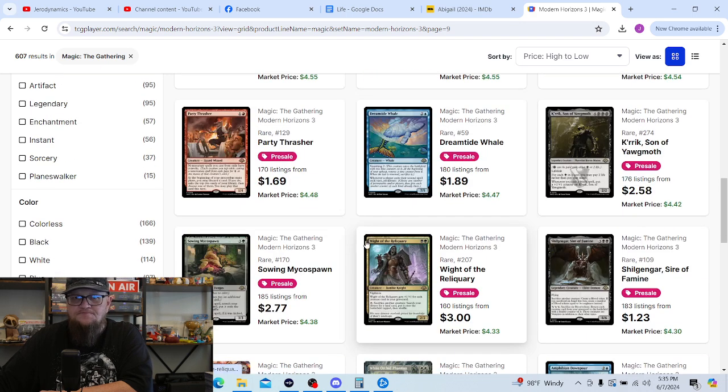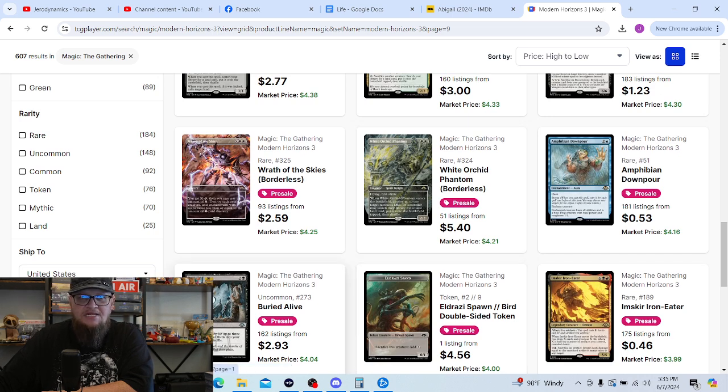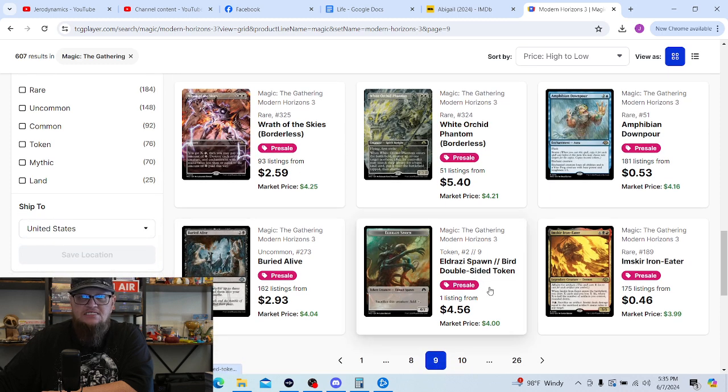I definitely want a copy of The Well. Sevinne's Micro Spawn — yeah, I definitely want a copy of that; that's cool. Wrath of the Skies — I need to get a copy of that. This is the Richard Kane Ferguson White Orchid Phantom — I want to put it in my Spirits deck when I build that, and I need a copy for Commander. Amphibian Downpour is pretty cool; hopefully get a copy of that. Buried Alive in foil would be nice — I have the original Weatherlight version but this one in foil would be great. Eldrazi Spawn tokens in foil — those are going in the deck I'm going to be building, so those would be the best tokens to pull.